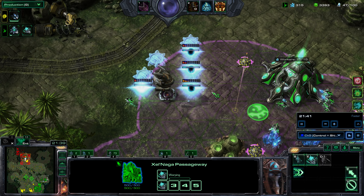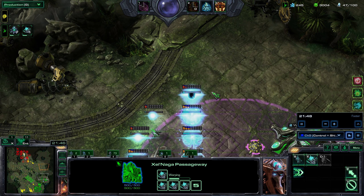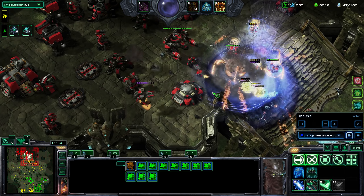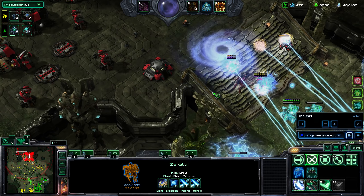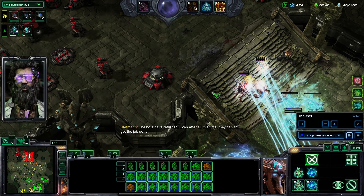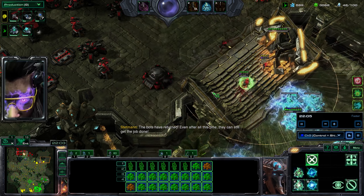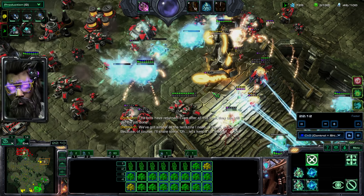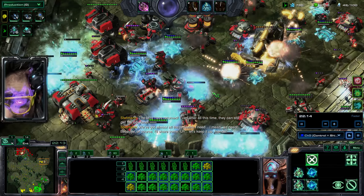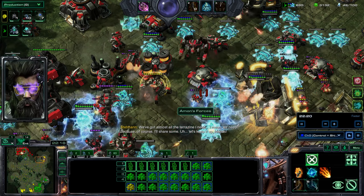That's a very powerful effect. I'm making Shield Guards just so I can power up. The bots have returned — even after all this time they can still get the job done. These Tesseract cannons — there we go. Close. I'm going to collect all the terrazine I need — well, we need, because of course I'll share some.